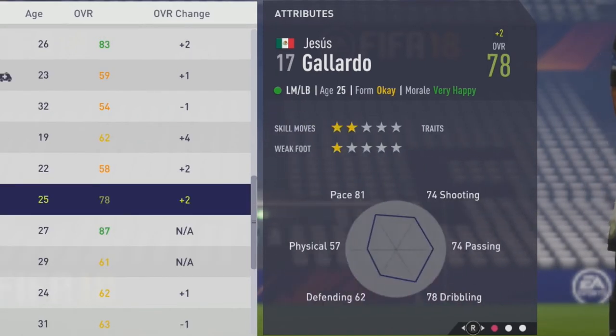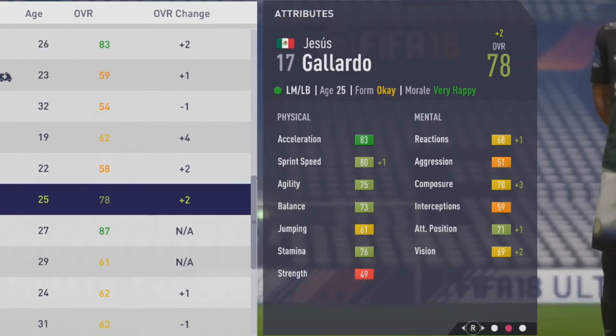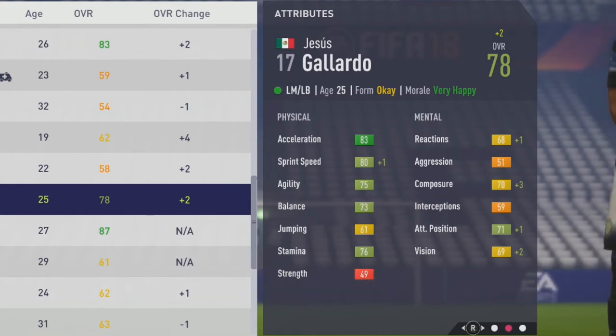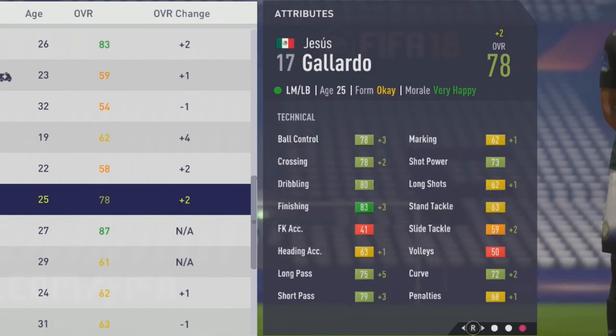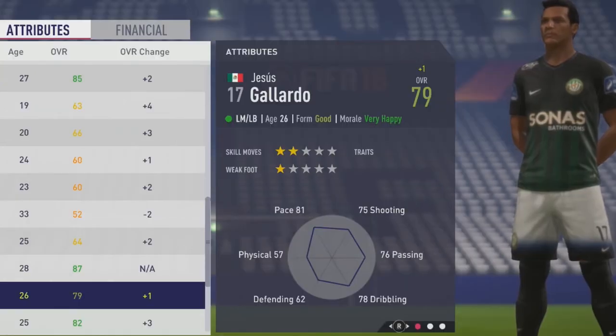As he's creeping close to that potential, now at 78 overall at age 25. Sprint speed up by a point to hit the 80 mark, some good growth to composure, vision, attack position, and reactions also up by a point. Tactically quite a bit of growth in finishing and ball control, finishing at 83, ball control up by three, crossing up by two, plus five to long pass, a plus three to short pass, as you'll see him end up hitting his potential of 79 overall at age 26.